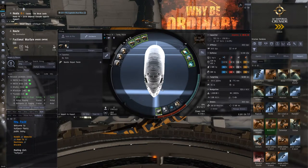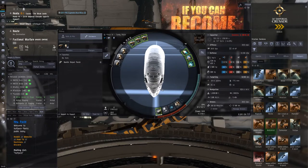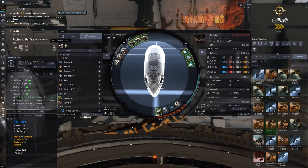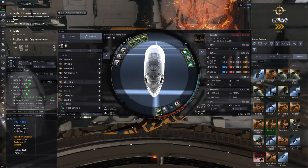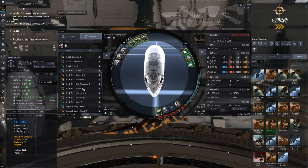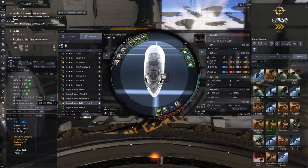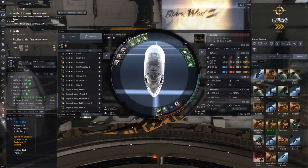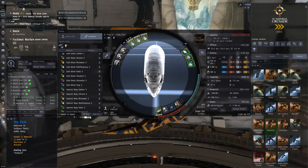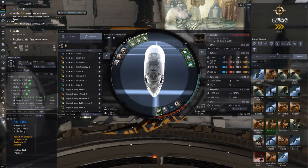That's pretty damn good for a Tech 1 frigate — not quite Punisher level, but still a very good tank. And we do have a web on this ship, so a bit better range control than a Punisher. Mathia: It's basically a brick like the Punisher, but without the Punisher's downsides. The Punisher usually has zero range control and pretty bad projection, so people can scram-kite most Punishers. The Gatling pulse lasers have very low fitting requirements, and with Scorch they'll still do about 140 DPS at the edge of scram.